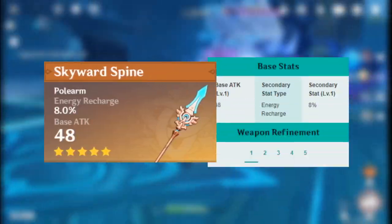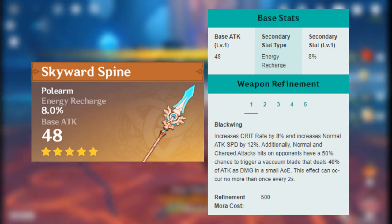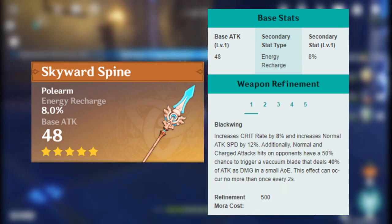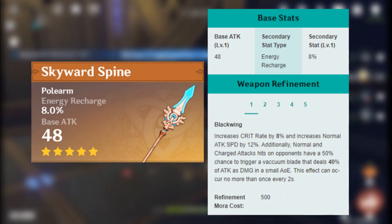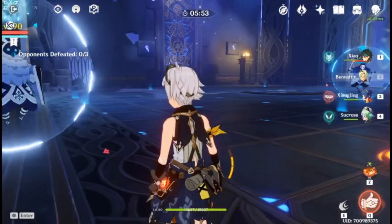The Skyward Spine also has the highest base attack. The energy recharge on the substat is pretty nice. You get a small amount of crit rate and a pretty good attack speed buff from the passive. On top of that, you also get some extra damage from the vacuum blades. This one's pretty good too.